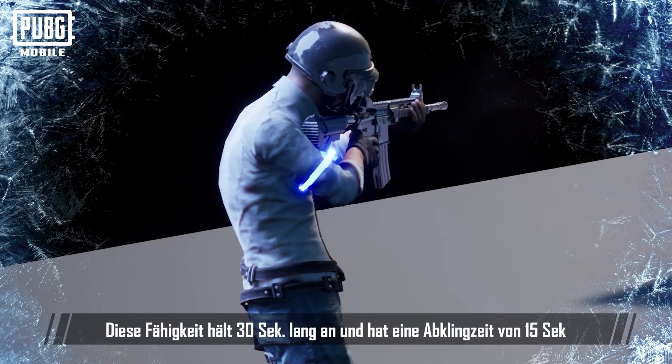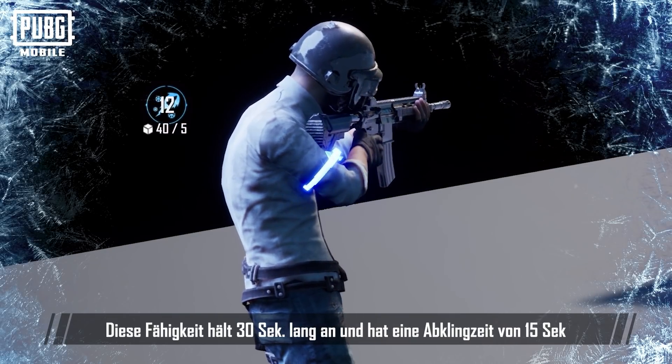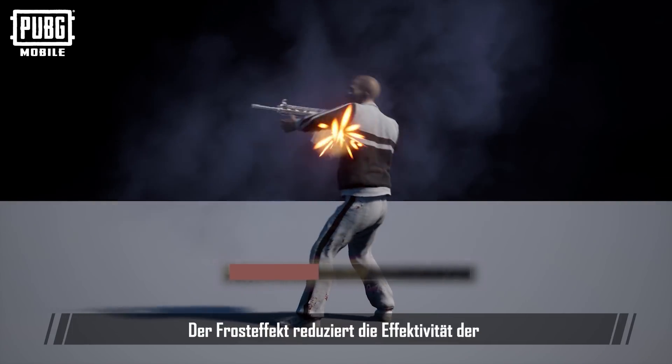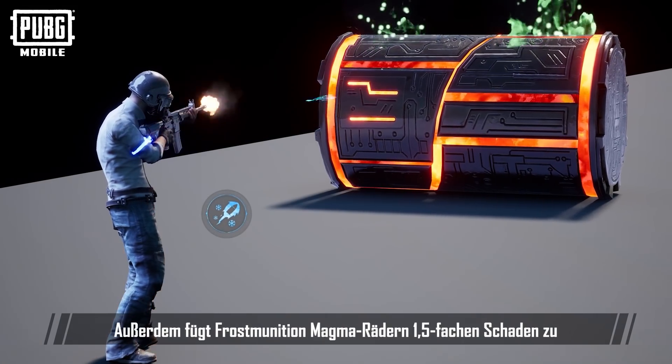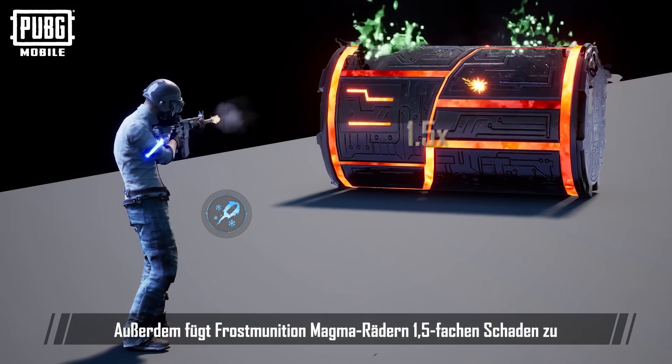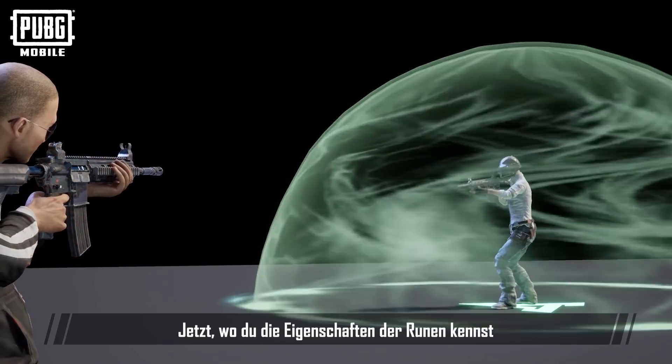The ability lasts for 30 seconds and has a 15 second cooldown. The Freeze Effect reduces the effectiveness of healing when players use recovery items. Freezing Ammo also deals 1.5 damage to Magma Wheels.